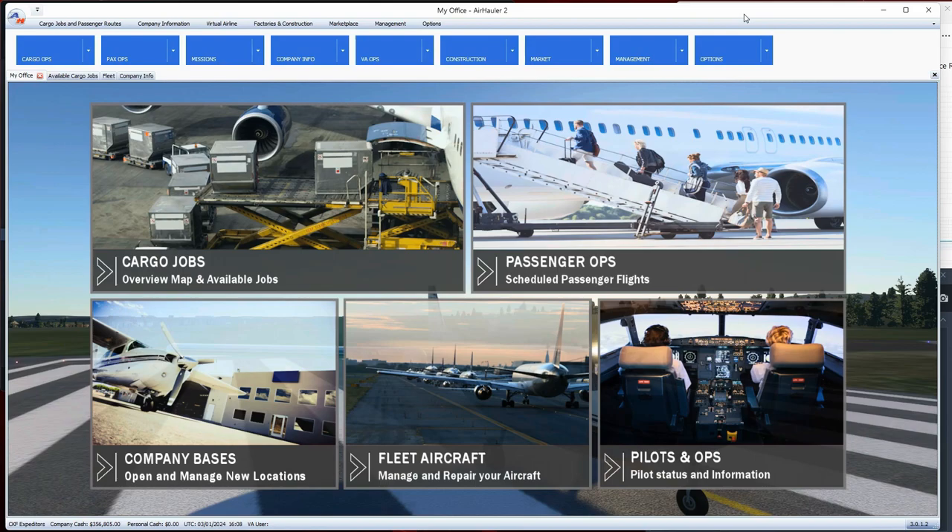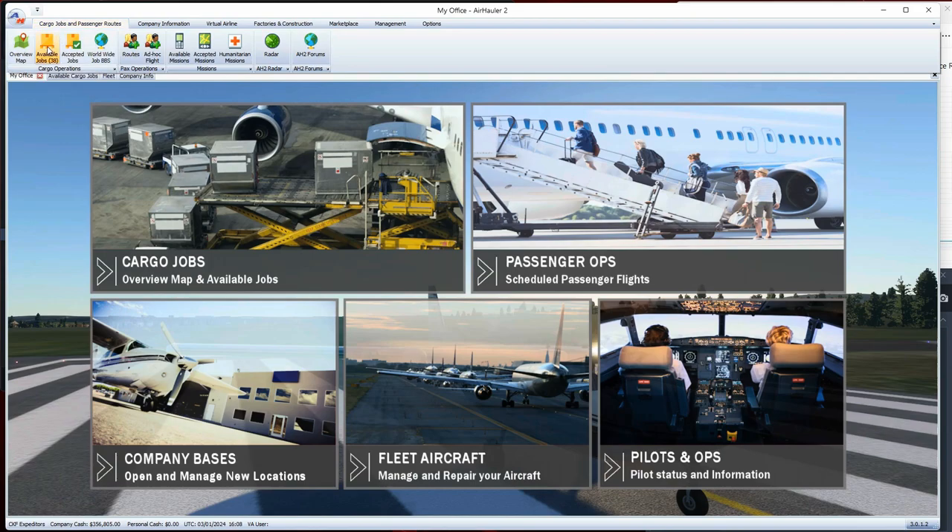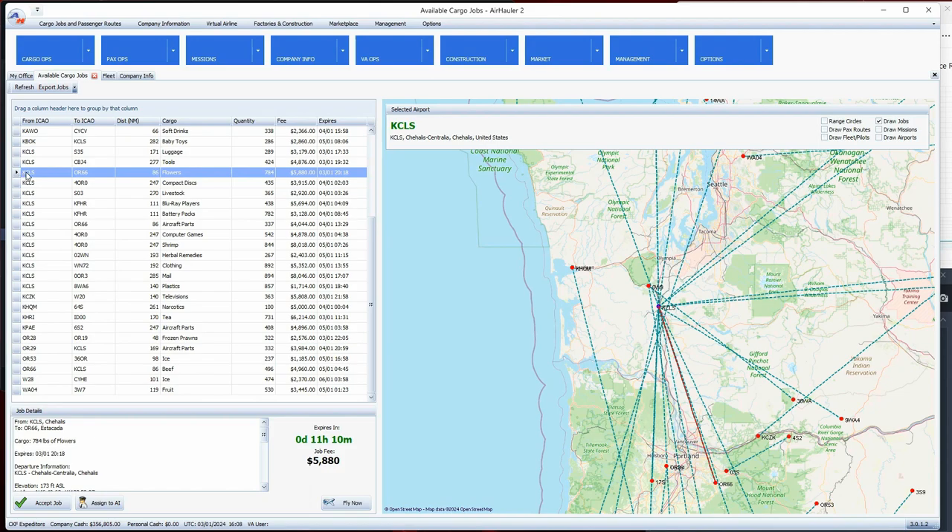When I'm pulling out flights, I go to my cargo jobs and look at what's available. Like this one here from my home base of Chehalis KCLS to Oregon 66, which is Beaver Oaks. I will actually go into the flight simulator before I even accept that job and check the airport out, make sure I can find it. Some of these small airports are very difficult to find when you're coming in.